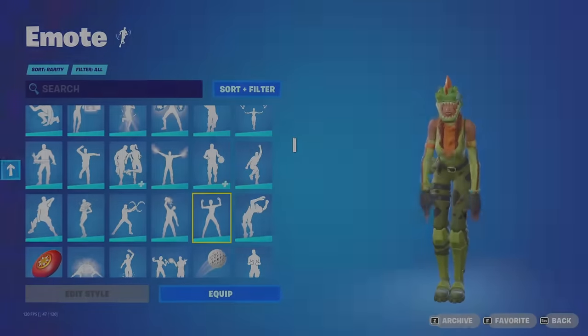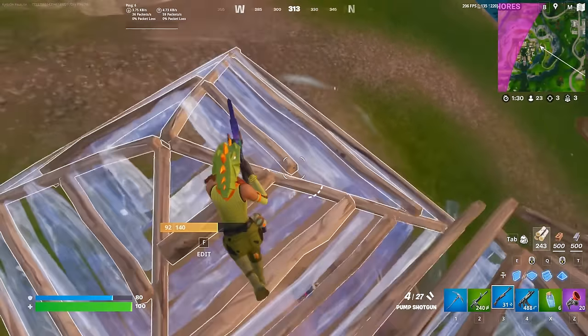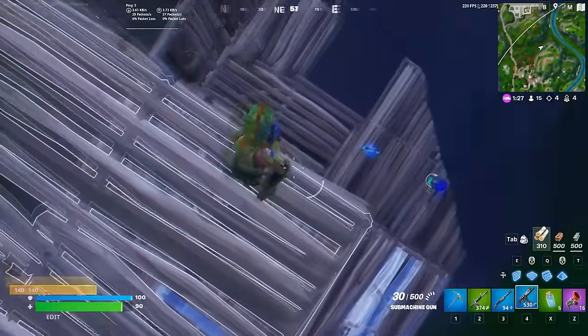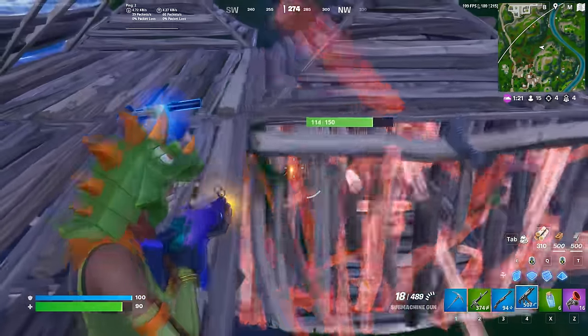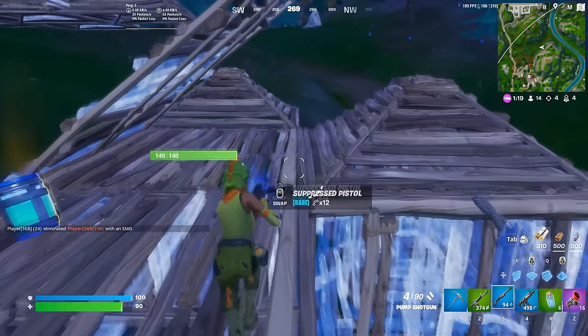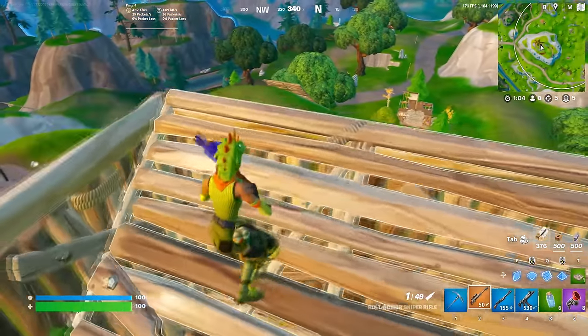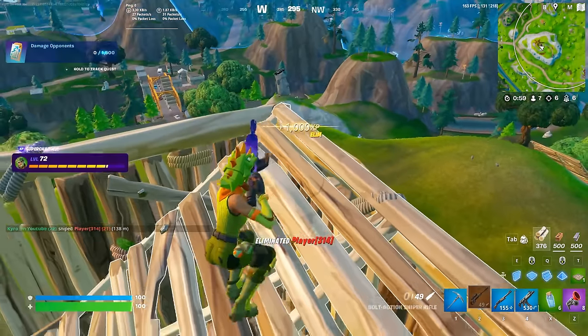That takes us to the number 27 position — let's talk about Sora. This is one of the newest skins in the game; it was added at the start of Season OG, and this is a mashup of the Rex skin and Aura. I really like the way this looks — I think it was such a cool idea to mix up Aura and Rex. These are some of the most OG skins in the game that are very iconic in the Fortnite community. Rex was one of the first skins I had in my locker, so I was so excited to buy this, and it seems like a lot of people were excited as well. Hopefully it does get the popularity that it deserves in the future.